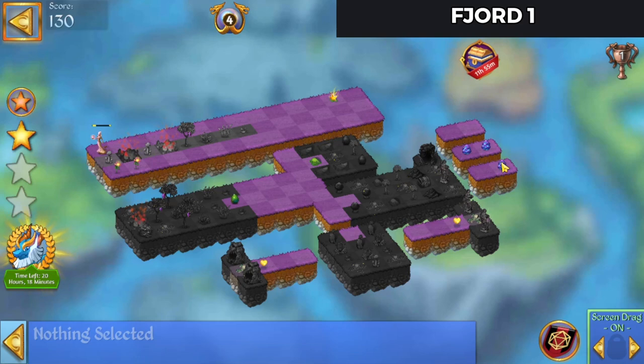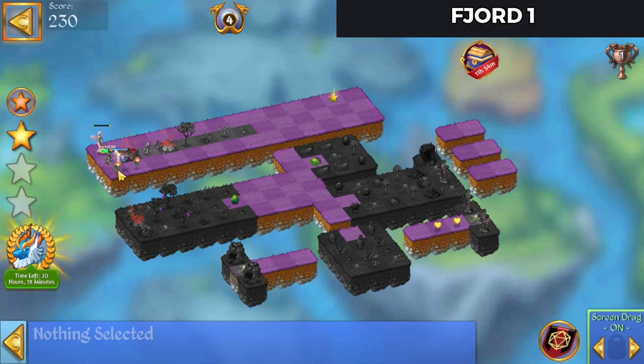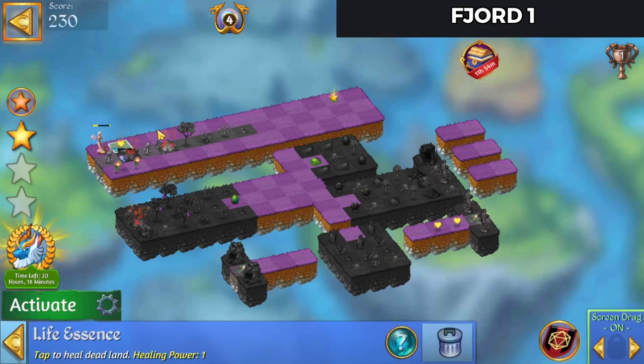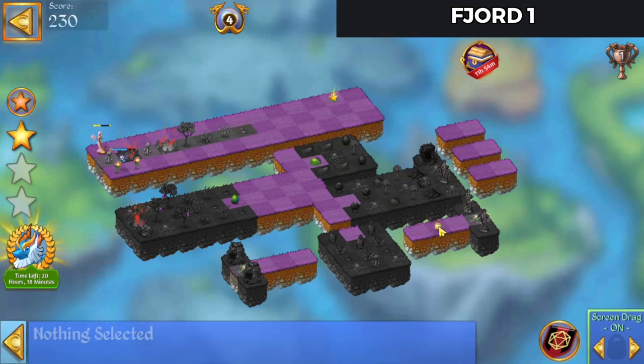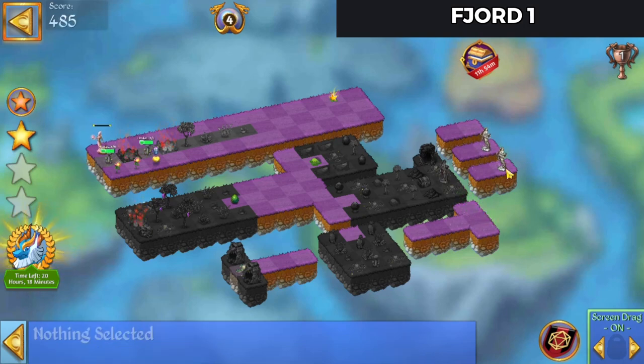Now we're going to merge these eggs. Merge those orbs down there and we'll launch that at that extender, and there's our first two Gaia statue.